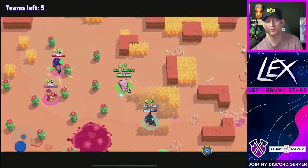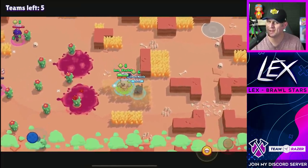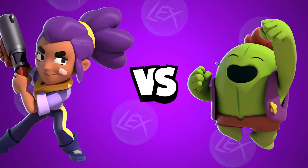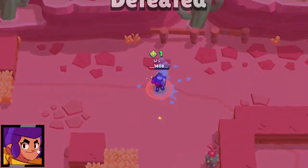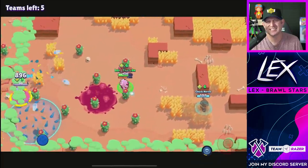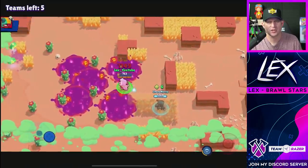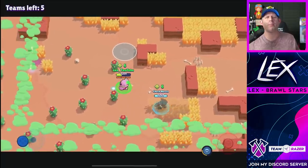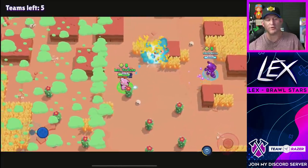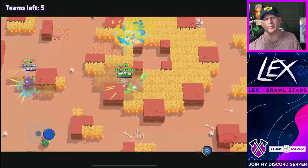Now we're into the top five — the five best brawlers against Spike. There's going to be some familiar names and one in here that I was not quite expecting. So Shelly's up in here — no big surprise. She does so much damage up close, she has a decent amount of health, and just that massive damage she can deal against Spike at close range, he just can't overcome it. You may be asking yourself, Lex, what about Band-Aid? Well, I didn't include it. Why? Because it's broken. But if you're really curious about what happened when Shelly had Band-Aid against Spike — it's this. Enjoy the nubbiness of Band-Aid.